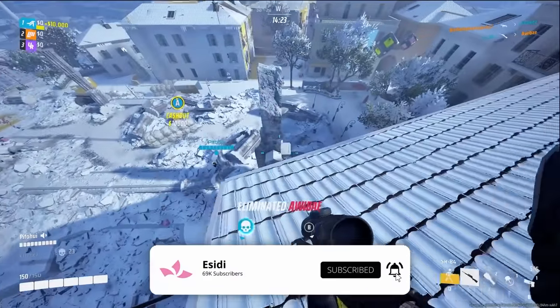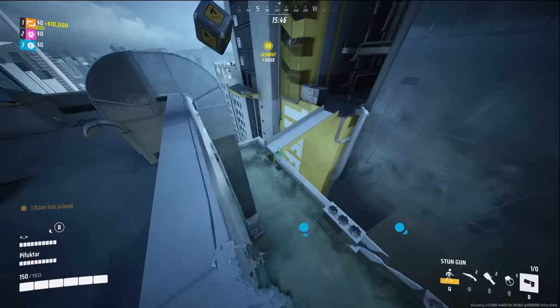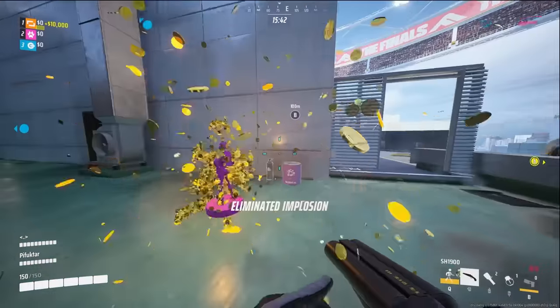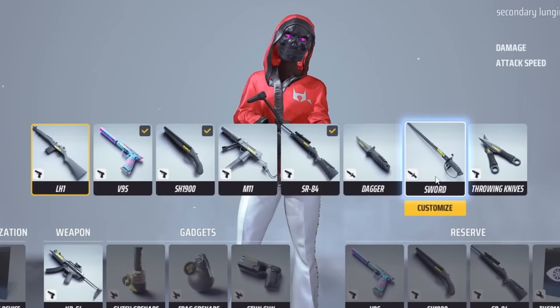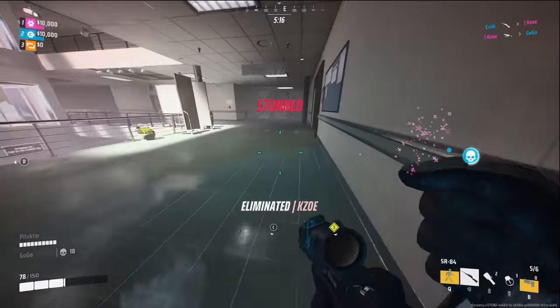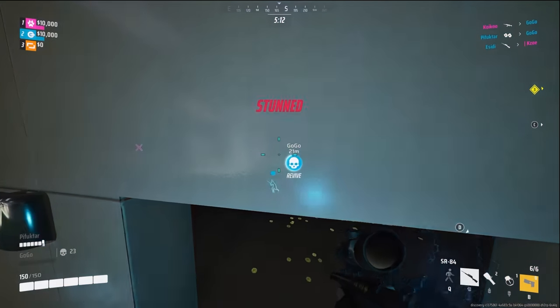Without wasting any time, heading straight into the light build. For specializations, the best pick has to be the cloaking device. You go invisible, and in The Finals it's actually very hard to see cloaked players. Almost all light class weapons are best used in close-range battles, and having the cloaking device allows you to get up really close to enemies without them seeing you, helping you put out a lot more damage.